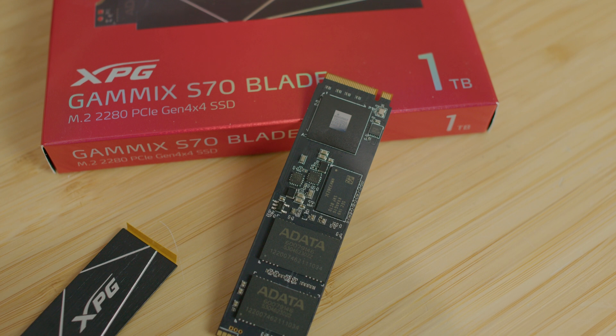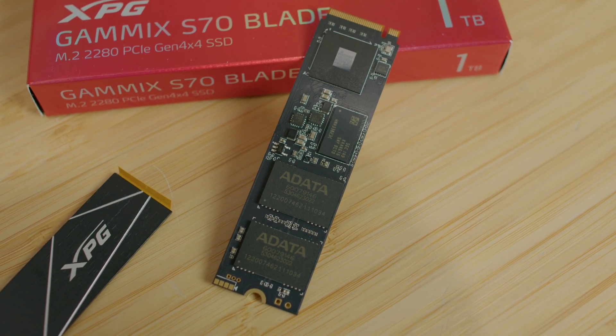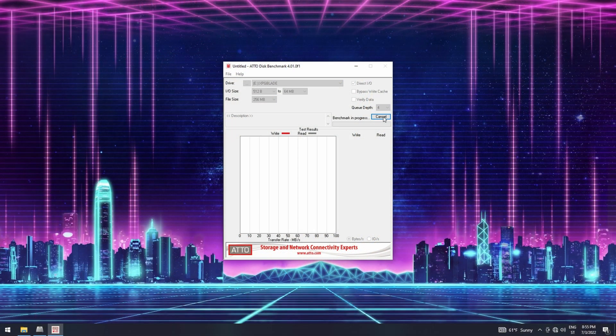Now for the benchmarks. In ATTO Disk Benchmark, starting with a mid-range test, read speeds go up to 6.47 gigabytes per second while write speeds go up to 5.88 gigabytes per second.